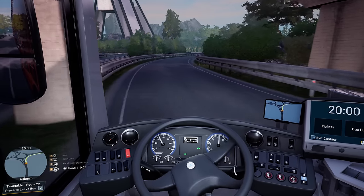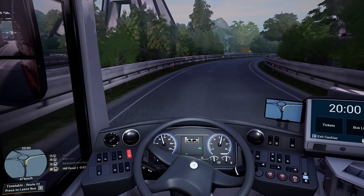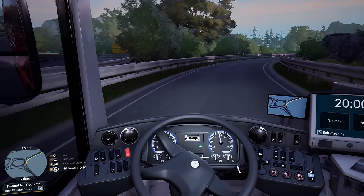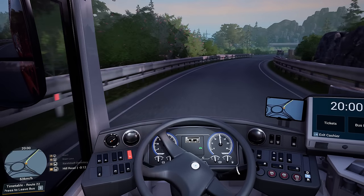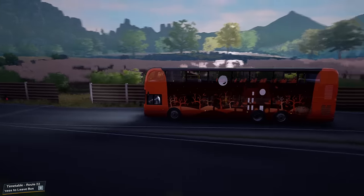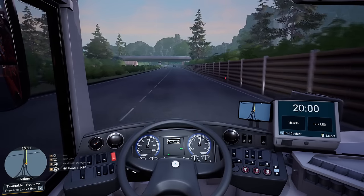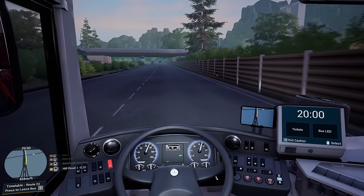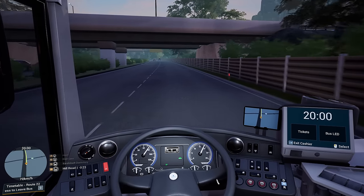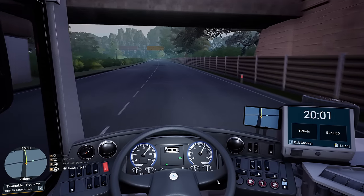I'm hoping that because it's not quite as hilly, this map, the Enviro 500 will actually work. Because of course on Angel Shores it's a bit too much like San Francisco isn't it? Where the very long bus can't make the sharp inclines. It didn't really work did it? We did struggle quite a lot with the bus grounding. So, fingers crossed, we'll be alright this time.